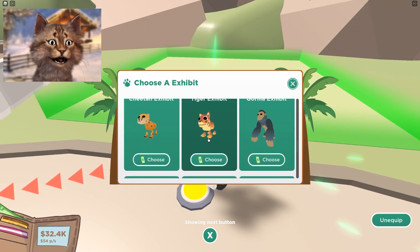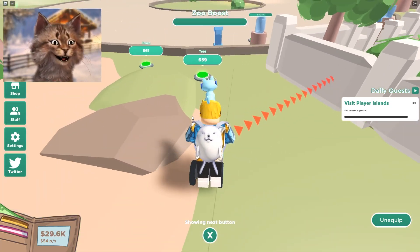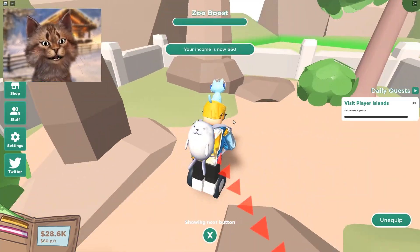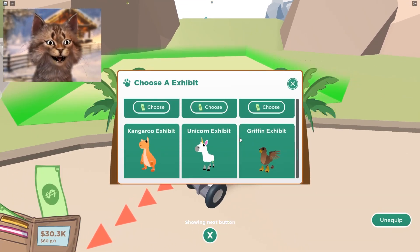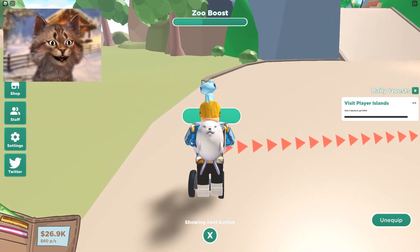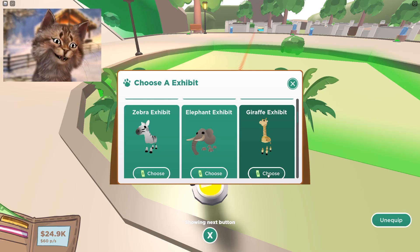We need more cats, but kangaroo first - kangaroo is awesome. There's only kangaroos in Australia but we've brought one to our zoo and he is very happy - look at him hopping around! Next habitat, let's get a tiger. We need a tiger and then a cheetah - he doesn't like when people say he cheats.